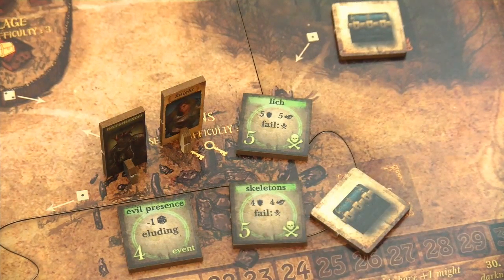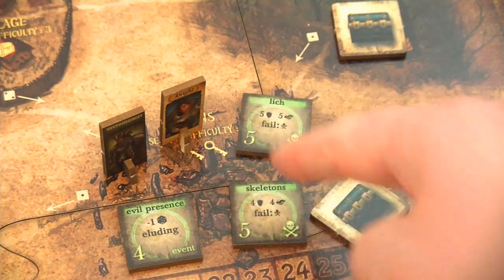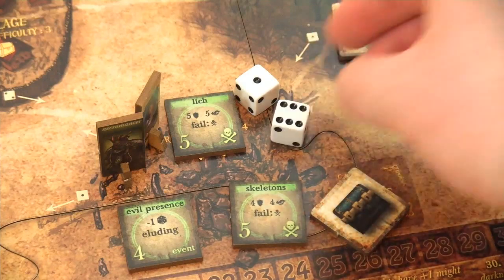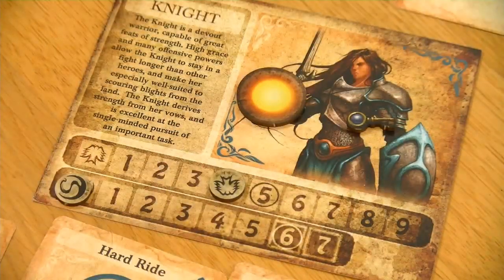Again we will use our charge tactic - 2 fight dice. We need a 5. That is of course stupid because the might is the same, so we will definitely attack the Lich here instead. We need a 5 - and wow, we are lucky! So this Lich is now defeated. As we are already down to 0 secrecy there will be definitely no additional effect to that.